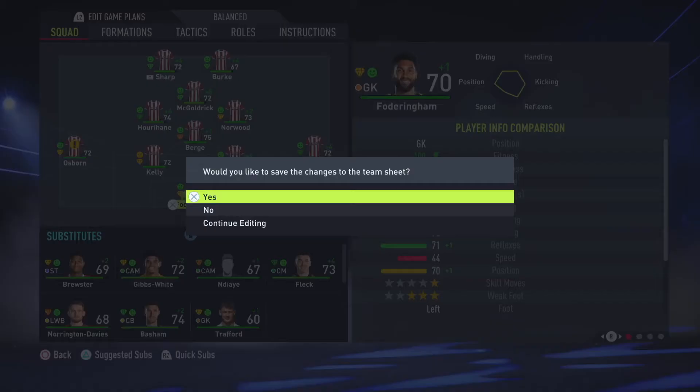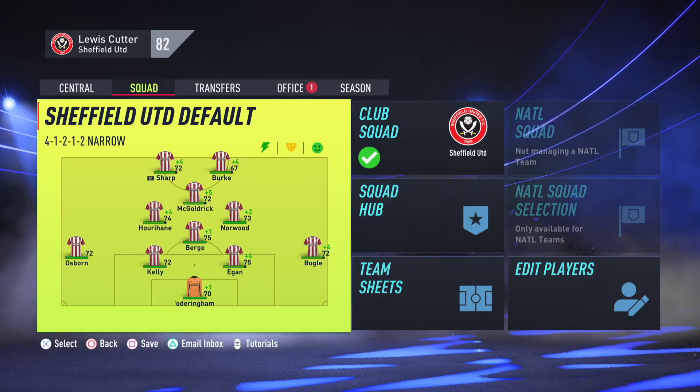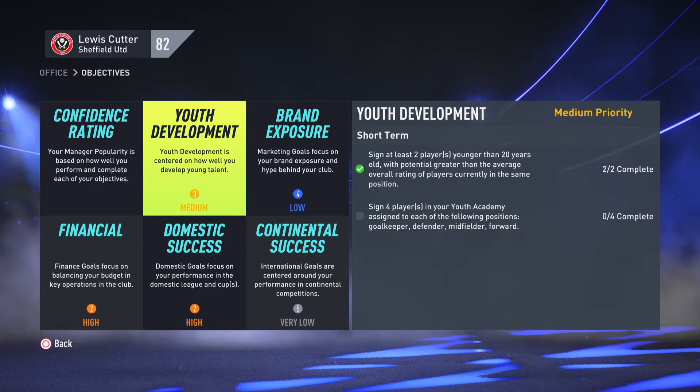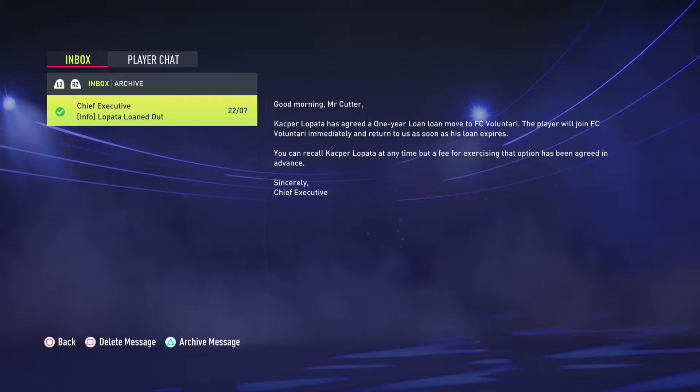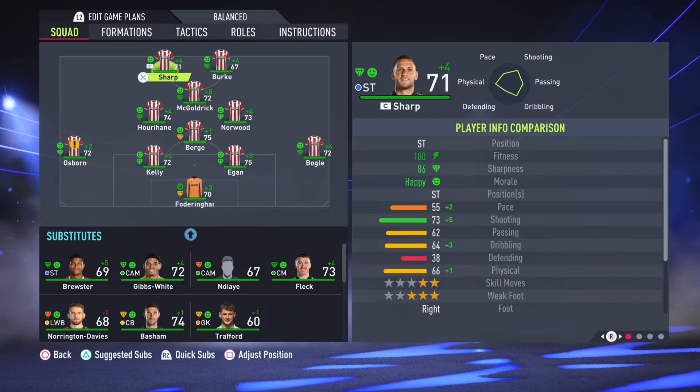That's actually our third signing — I forgot about Trafford. So yeah, it's looking quite good so far. We're getting rid of some deadwood and bringing in some really good young players. We've met one of the youth development tasks, which I said would be something we'd look to do and be pretty easy. We haven't met the task to sign someone from a country different to ours. Brereton Diaz would meet that criteria, so he's definitely someone that's on my watch list. A lot of players have already decreased in value, so we go in for a transfer for Brereton Diaz.